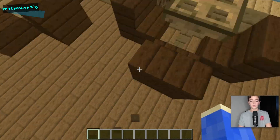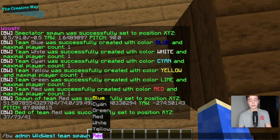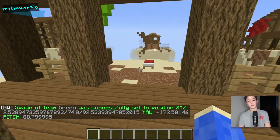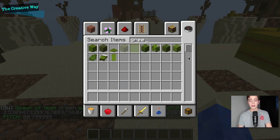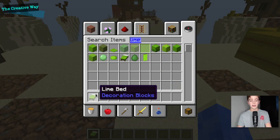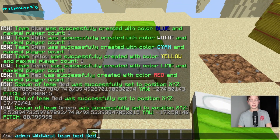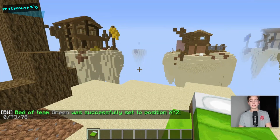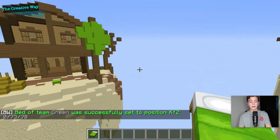Let's do one more so you don't miss it. You just add the spawn of whatever team — this is green, so we add the spawn of green right there. I want different-colored beds, so I'll get a lime bed and place it. Now we set the bed of the green team. You just have to do this for all of your specific teams, and I'll see you when that's finished.